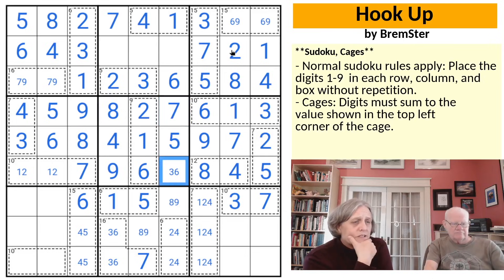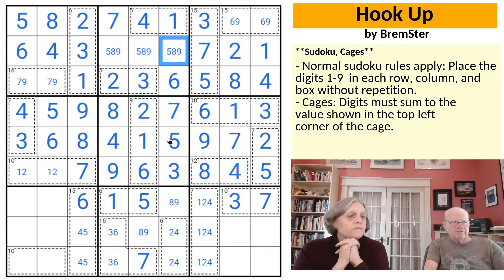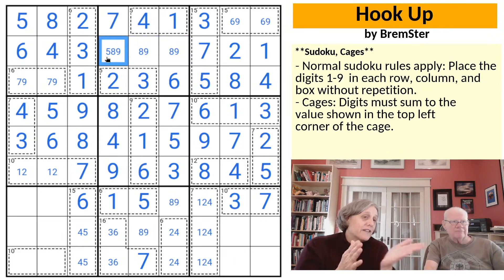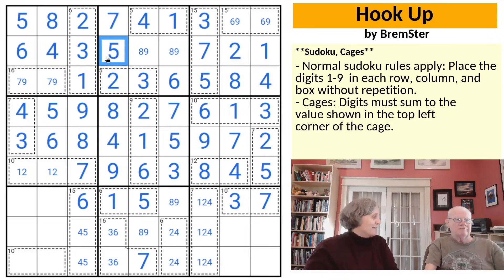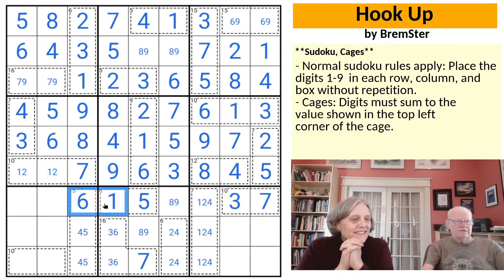The rest of row 2 needs 5, 8, 9. There's a 5 looking up. And there were already 8 and 9 in column 4 to place that 5. The 1 is looking right. We see things differently — I love how that gives lots of opportunities to combine knowledge.